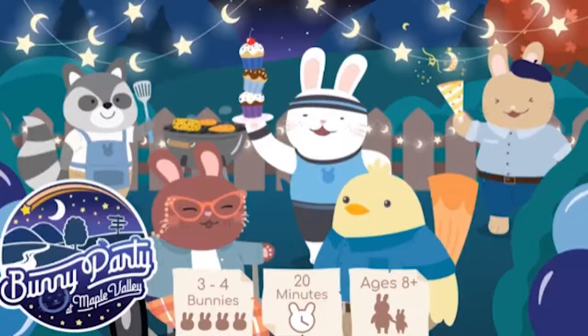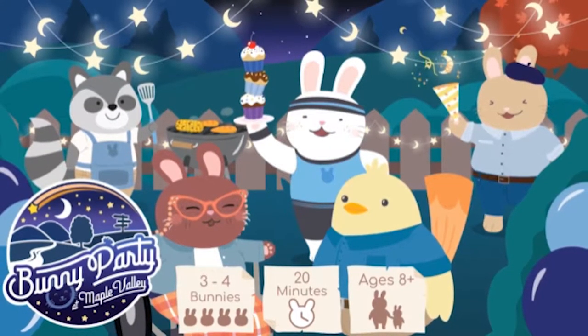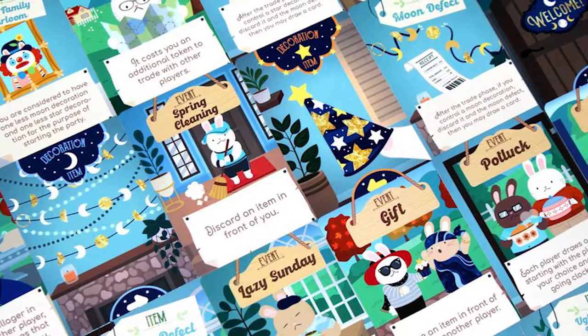It's that time of year again for the bunnies at Maple Valley as they attempt to decorate for the night sky celebration. Three to four bunnies between the ages of eight and up, for about 20 minutes, are going to be decorating their little areas attempting to satisfy one of two conditions: make enough star decorations or moon decorations in their establishment. Visitors will come and pay homage to their party area, and the person who does it quickest and best will be nominated as the host.